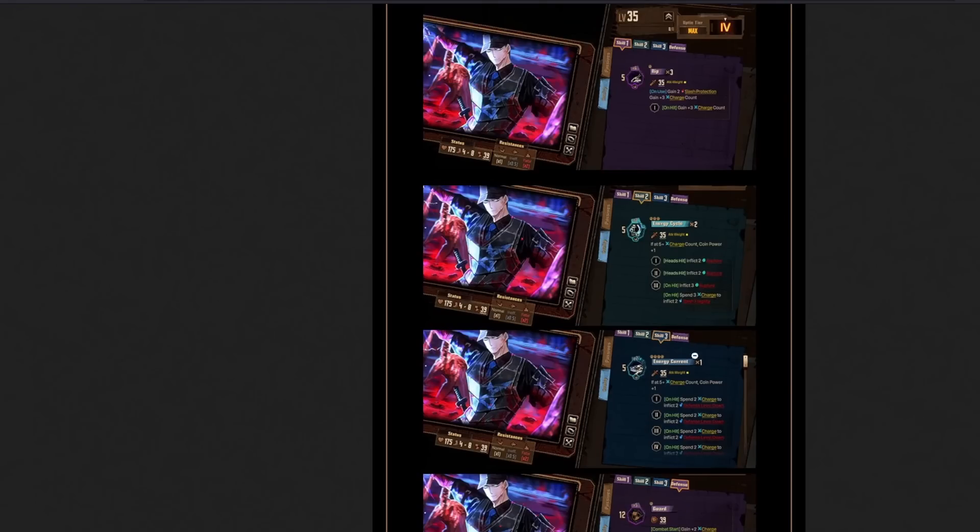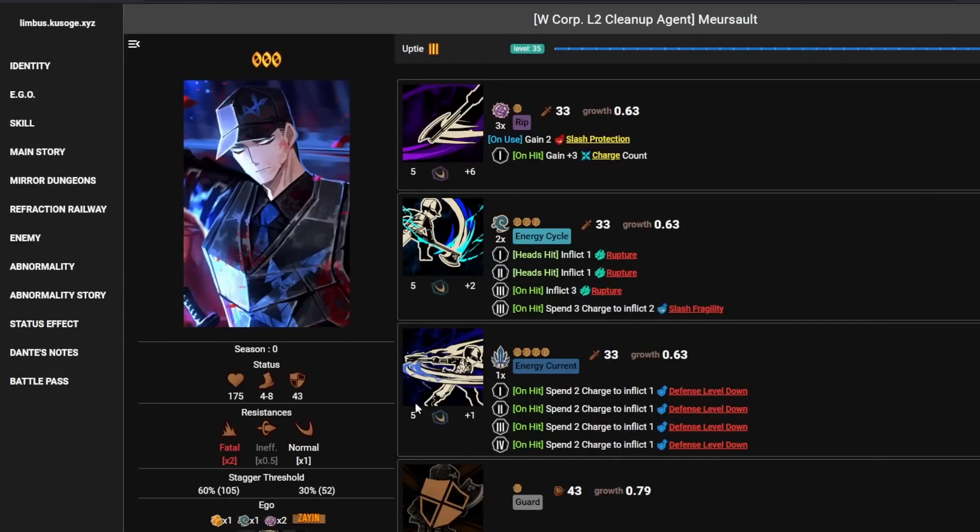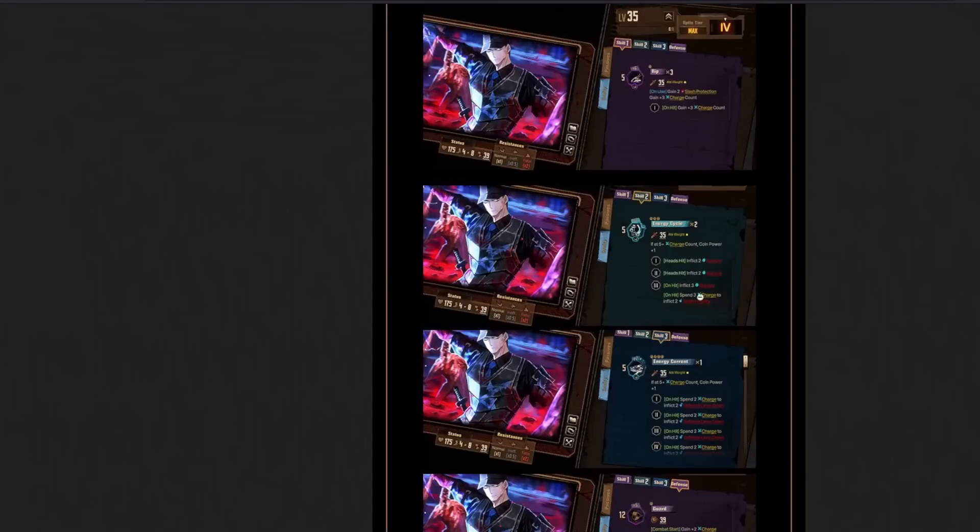And then what happened to Energy Current is that it used to be 5 plus 1, which is why it was so bad. But they added 5 plus 2, and then they also added the clause: if at 5 plus charge count, you gain coin power plus 1. So that's now plus 3 coin power. This is now a plus 3 move with 4 coins.